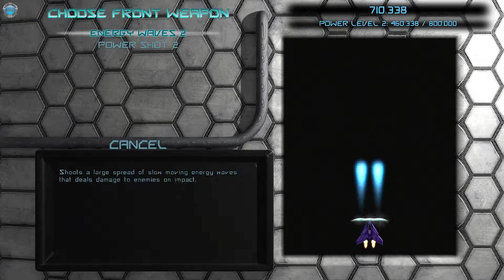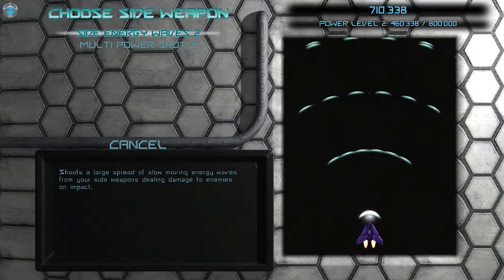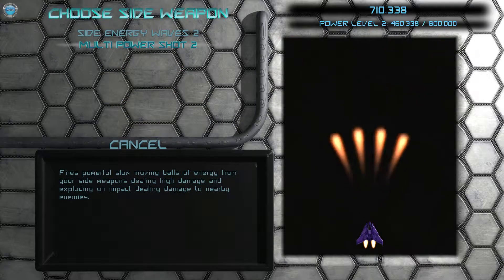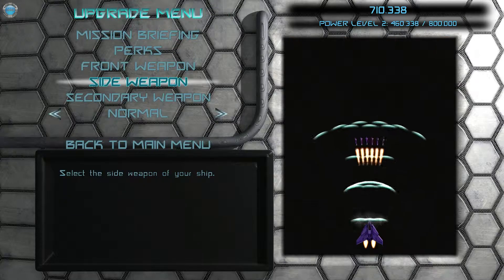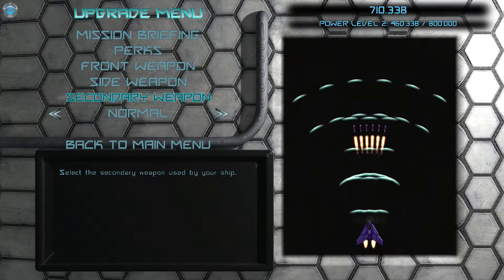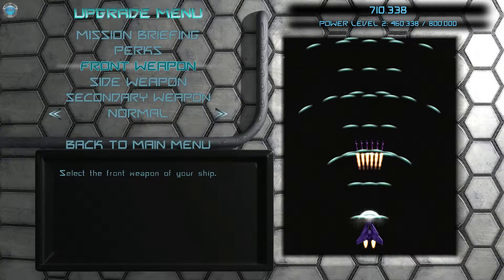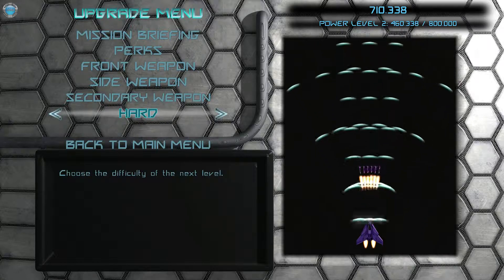We have energy waves and we have power shot — that's pretty bad. I like the spread so sticking with that. And then side weapon — new, what could it be. There are quite a few weapons — I think six or eight front weapons, then the same amount of side weapons, and then secondary weapons, like six. So eight weapons to combine — it's pretty good. And you can even change your difficulty mid-mission.